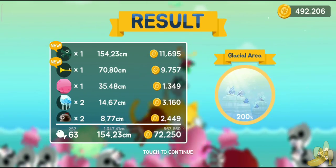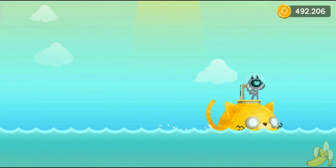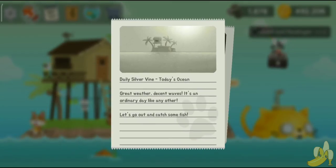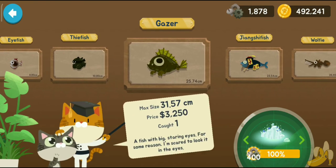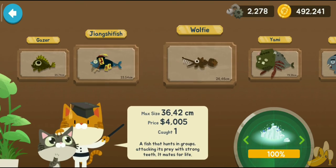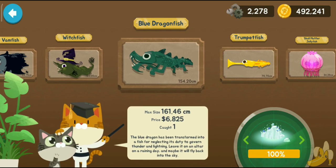We have 200% completed the glacial area! That didn't take a long time. Let's collect our reward for the glacial area — the deeper side. We collect 400 gas. That was really great — it's a good place to farm gas.